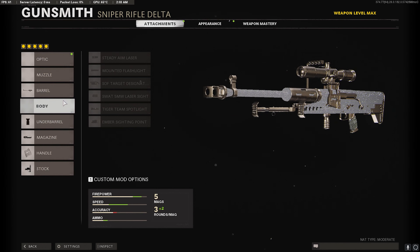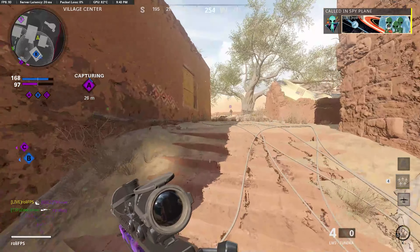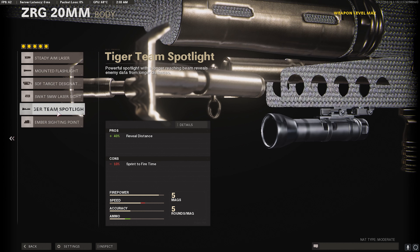You can always change this around, but this is just what I am using. On every single setup there is a Tiger Team Spotlight — you can replace this with other attachments if you want, but the Tiger Team Spotlight basically gives you a dot above the enemy which makes it better for you to see them. It also helps on maps like Satellite or Cartel.